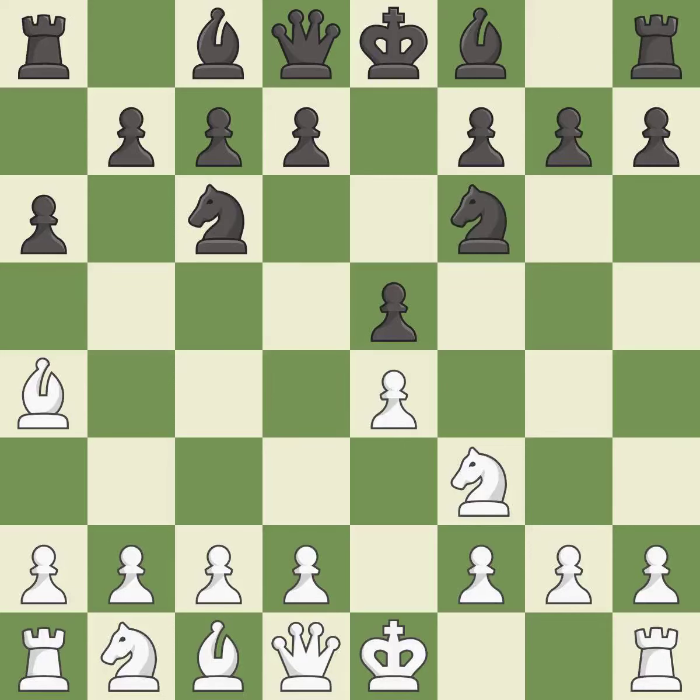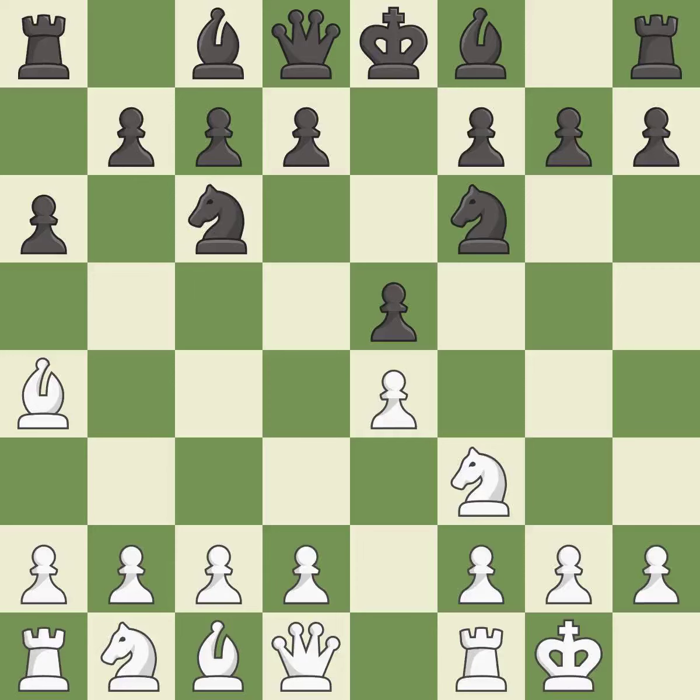Nf6 attacks the undefended e4 pawn and develops the knight at the same time. Castling gets the king out of the center and prepares to develop the rook to e1. Be7 develops the dark-squared bishop and prepares to castle.